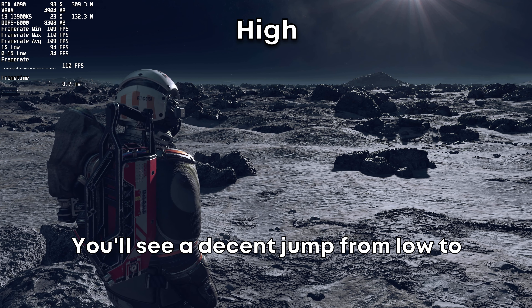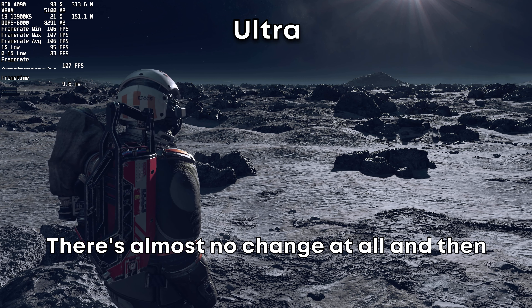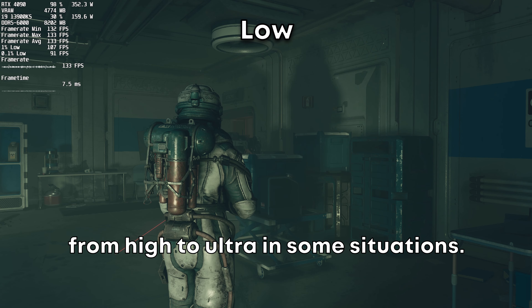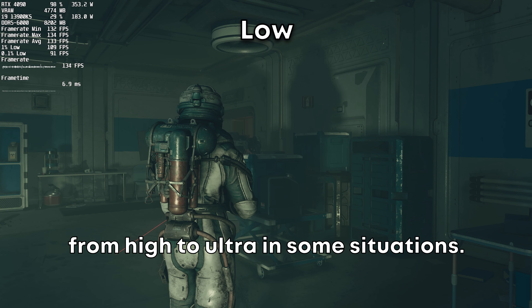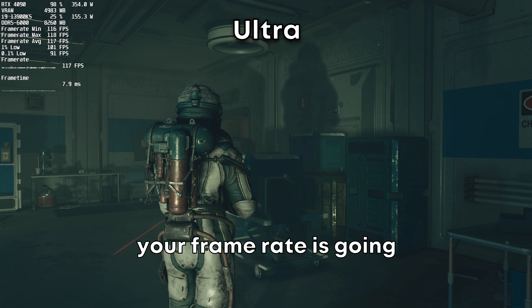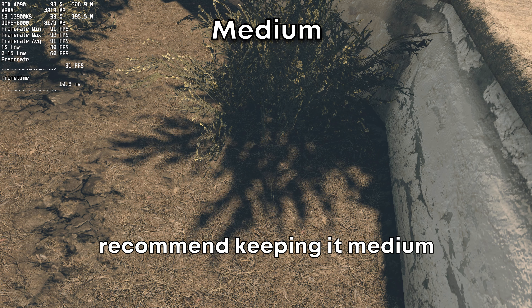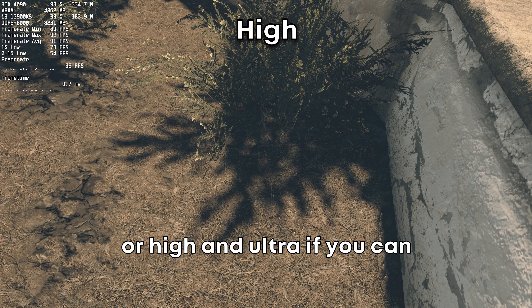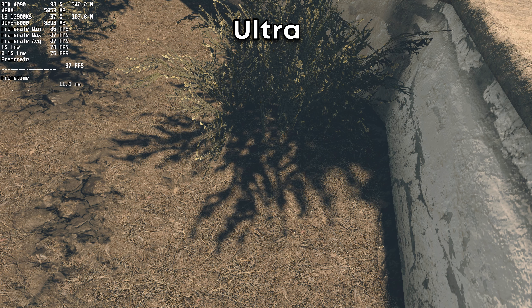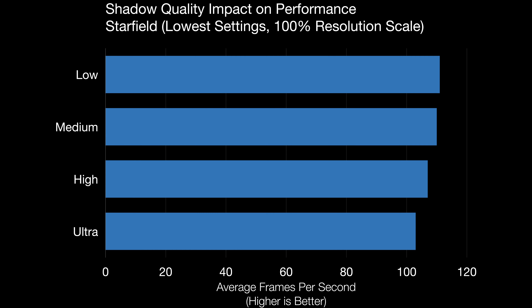Shadow quality seems to correspond to resolution more than anything else. You'll see a decent jump from low to medium in fidelity, but from medium to high there's almost no change at all. From high to ultra, in some situations you'll see a pretty big boost again. This is something you should be able to play on medium in most systems, though there are certain situations where your framerate will drop more. For the increase in fidelity, I'd recommend keeping it medium or high, and ultra if you can.